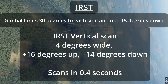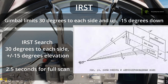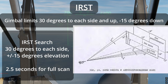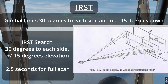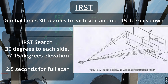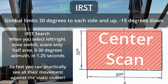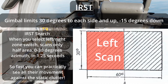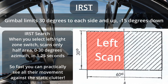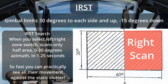IRIS-T search mode looks 30 degrees to the sides and plus or minus 15 degrees in elevation — pretty large. No mode scans as big an area as this one. It takes two and a half seconds to scan. However, you can cut the scan refresh rate in half by slewing to the side, which only looks 0 to 30 degrees and uses only half the HUD. So if you had a target on the left side and slewed the IRIS-T left, it would be in the same place on the HUD, since left or right slew just makes it scan only that half of the original scan area.